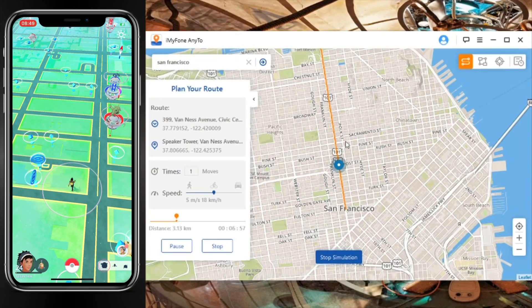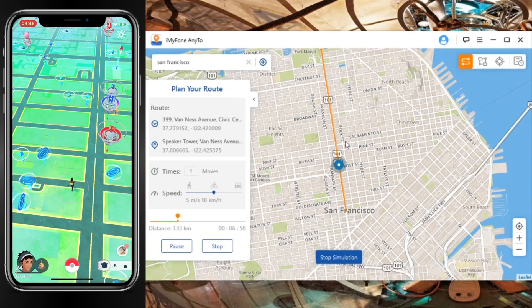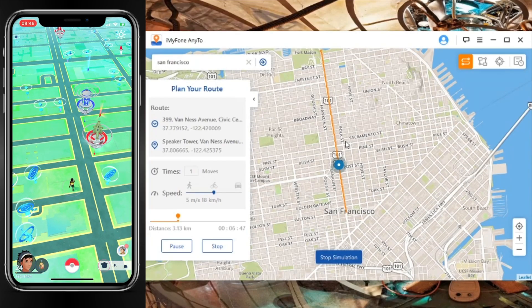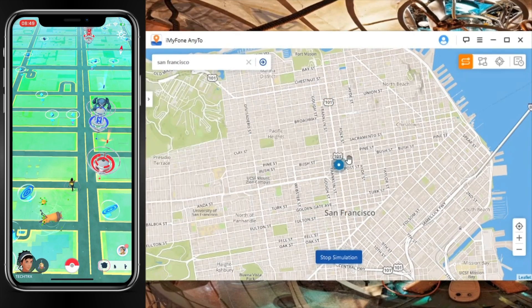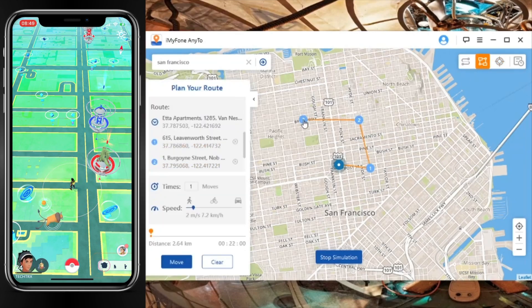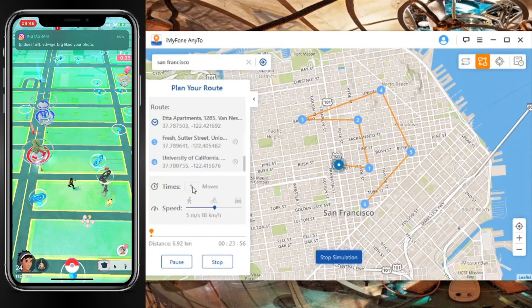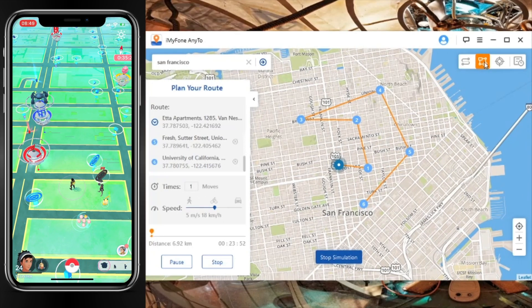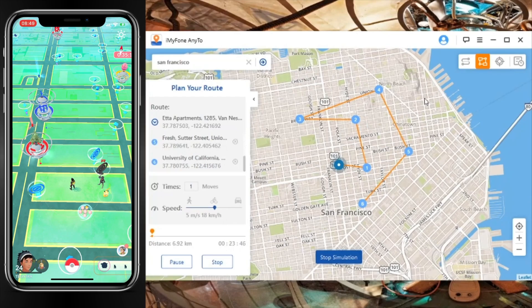The next feature that iMyPhone AnyTo has is multiple routes. Right now we're using a single route — going from A to B. There's another feature on the second tab at the top right where you can set multiple routes. Let's press Stop, click that second tab, and put in different routes — as many as you want. Once you're satisfied, press Move and your character will start moving along all those routes automatically, so you can play Pokémon GO as freely as you can.